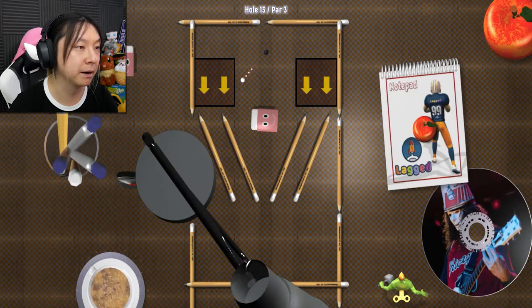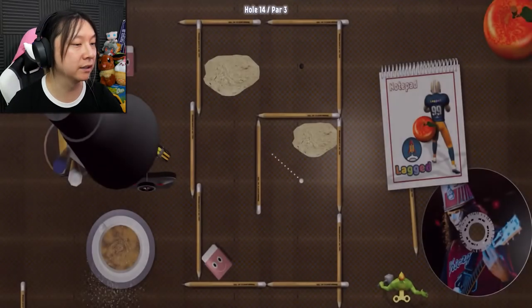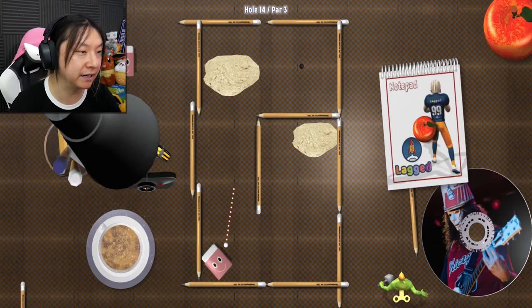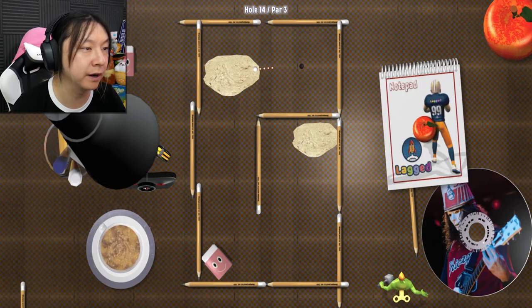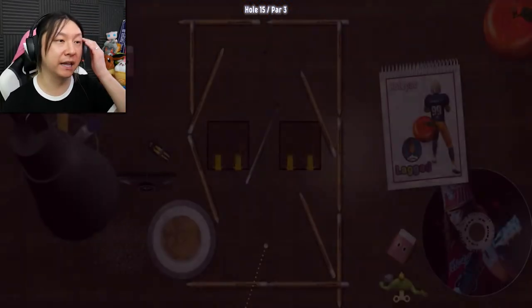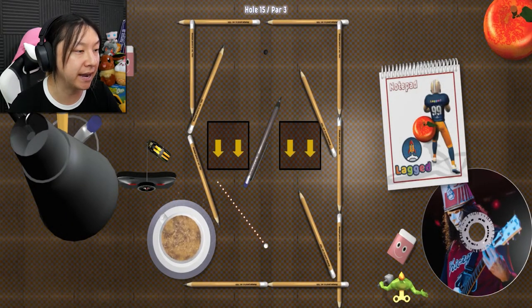That hole zapped us — we're two above par, what a load of bunk. At least this one looks fairly simple: an eraser in the way, the sand trap, and the tip of a pencil. The tip of that pencil is not a very even bumper — it got in the freaking way! That tap... the sand trap really messed us up. If that pencil tip hadn't been jutting out like that I would have probably gotten past with flying colors, but unfortunately not.